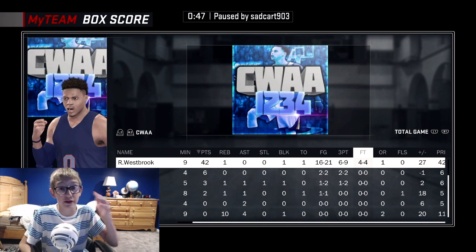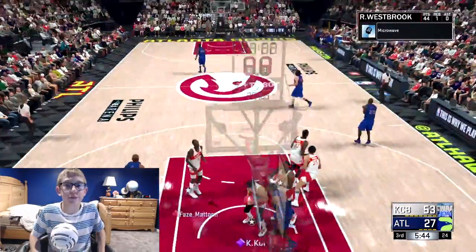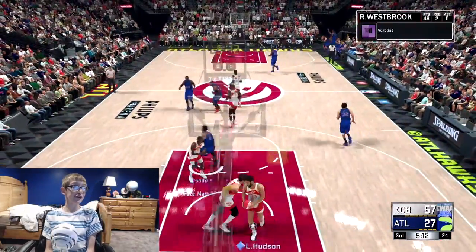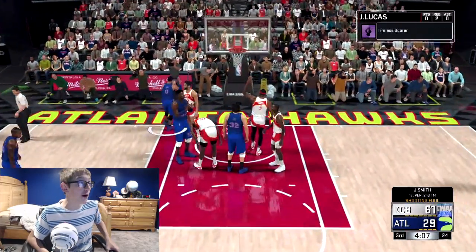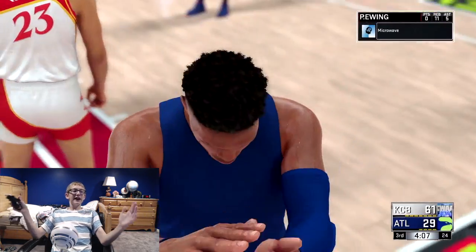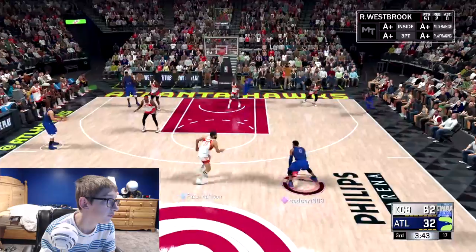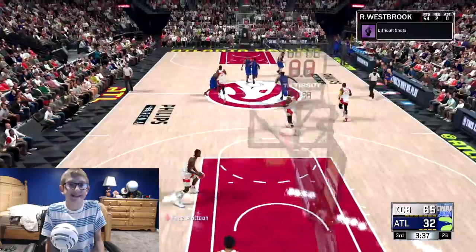Hopefully they drop more for the people that didn't get him, but if you got him congrats — you got the best card in the game. Russell Westbrook finishes everything. Hall of Fame Relentless Finisher is so OP, and Hall of Fame Acrobat — he finishes everything at the rim, he doesn't miss. He just went up on their whole team and finished the and-one. He has 51 points in the third quarter, that's crazy.